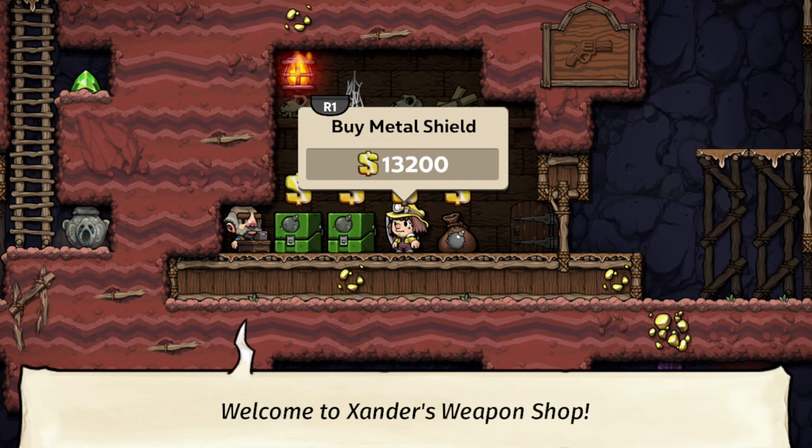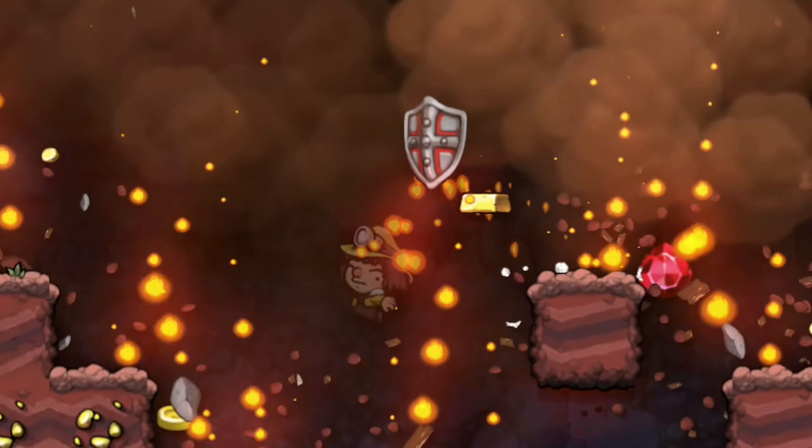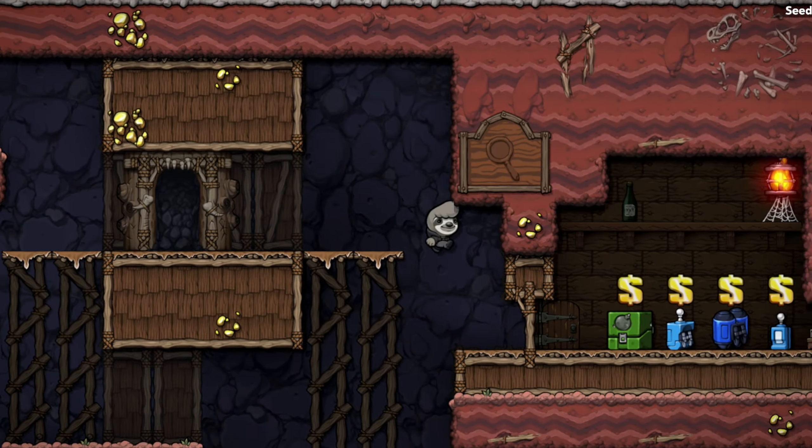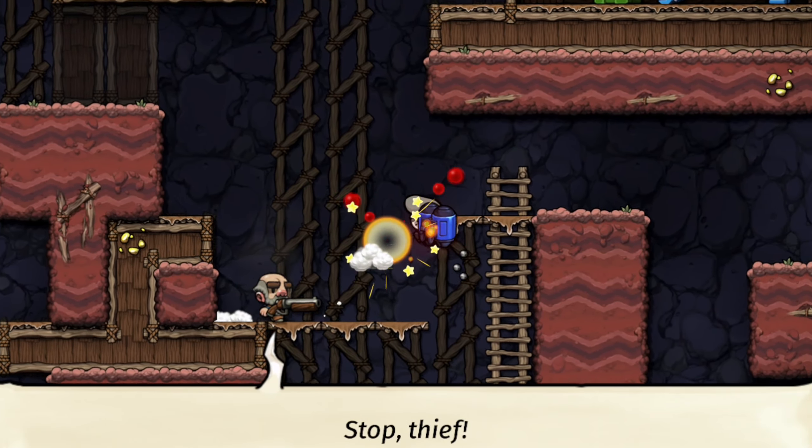Be extremely careful with it though, because it can crush anything, including shopkeepers, but also bomb boxes. Be careful with explosive items such as the jetpack — if they take damage, they will explode.